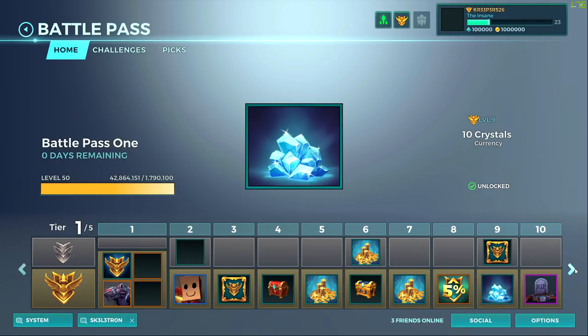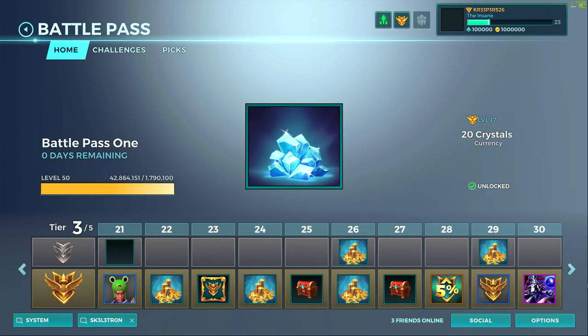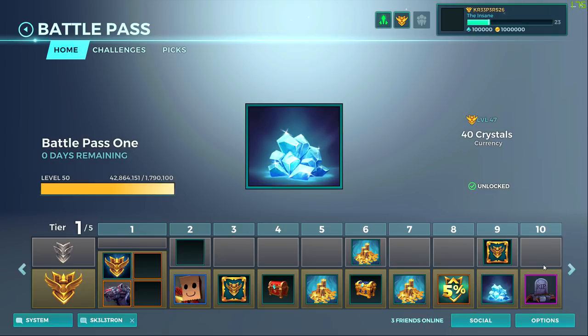Through the entire path of the paid battle pass, you're going to be receiving crystals - at least 100 crystals back as a refund. On level 9 you receive 10 crystals, on level 17 you receive 20 crystals, on level 37 you get 30 crystals - so far we're at 60 crystals - and then finally 40 crystals, so you get up to 100 crystals back. I advise you to go through all 50 levels to get the entire amount of crystals back.